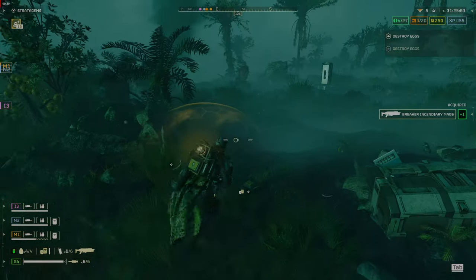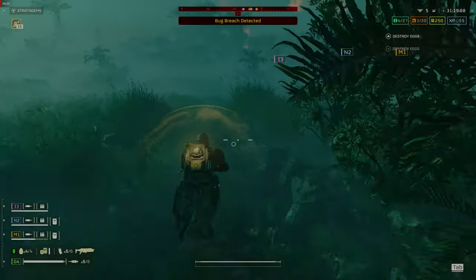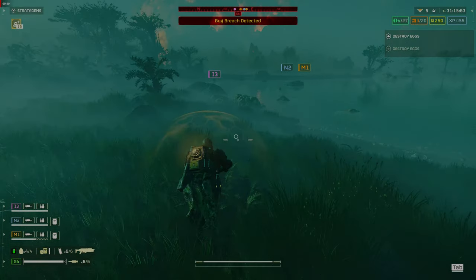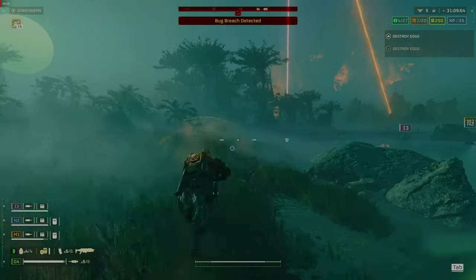When you bring in reinforcements, ask a teammate if they want to be safe or sorry, so you know which direction to throw the marker. Sorry is high risk, high reward — they try to land on the marked Bile Titan, Charger, Tank, or Hulk. If they hit it, great, but they still may end up landing in the middle of a swarm of enemies.